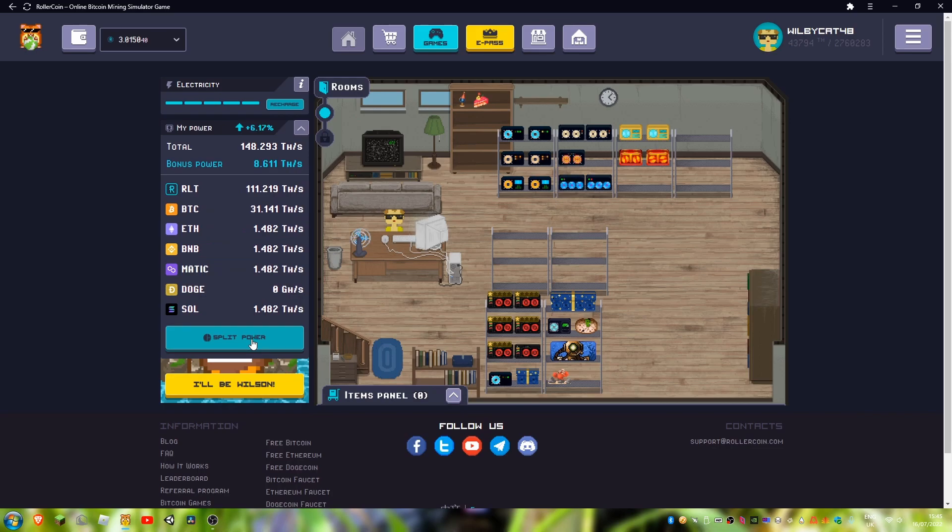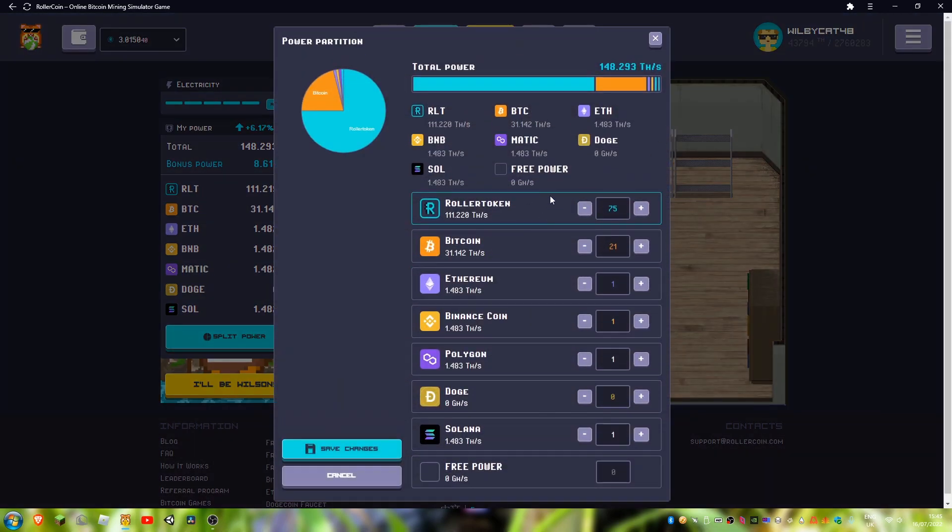This is currently my split power: 75% roller token for reinvestment, 21% Bitcoin for the withdrawal, 1% Ethereum just to keep that number going up, same with Binance Coin, Polygon, and Solana. Doge is currently my deposit coin, so that has nothing allocated to it — I can just keep track of what's coming in and what's going out or being reinvested.